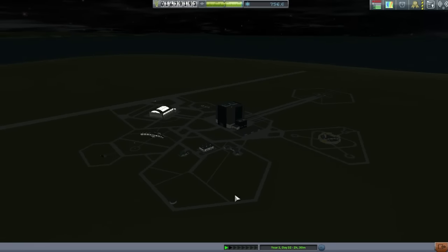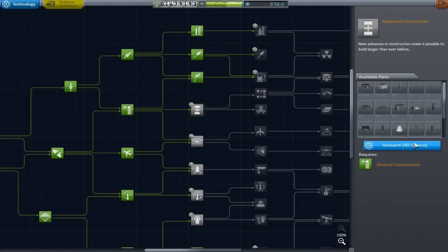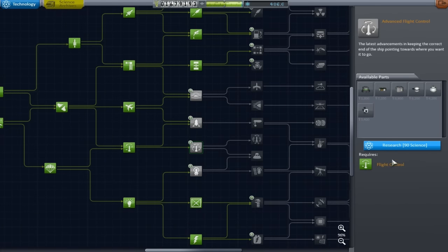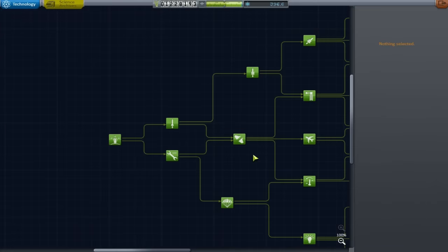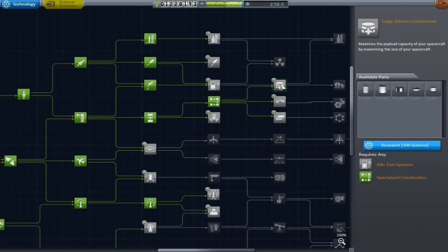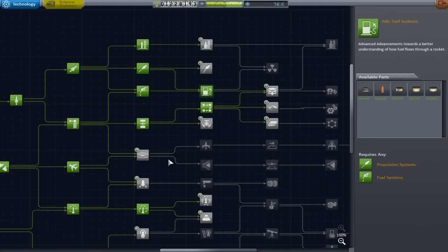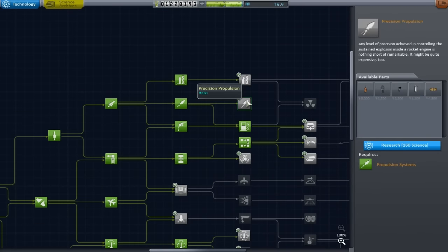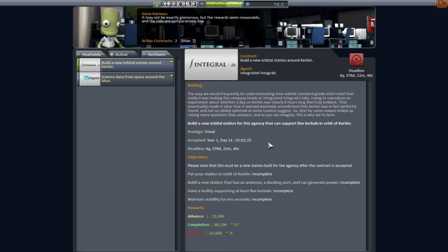A small easter egg for those watching to the end - dedicated viewers, love you all! So we got the Skipper parts, all the tiny parts for probes and stuff like that, we managed to get all the robotics parts, a few RCS parts. We upgraded our R&D building - almost entirely so we could get the Clampatron parts - but of course went through and got a few other things as well, mainly things for fuel tanks, the orange tank in particular. If you are watching all the way to the end you are obviously my most dedicated viewers and I've got to say thank you very much - you are the reason I do this. It's absolutely amazing. Bye!